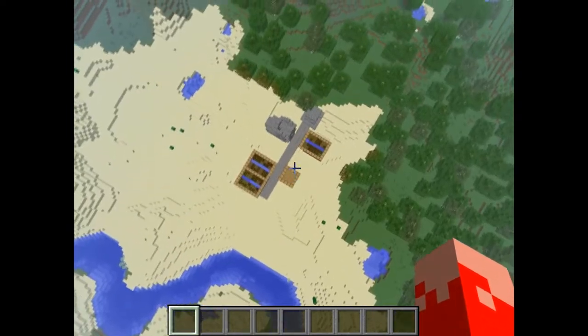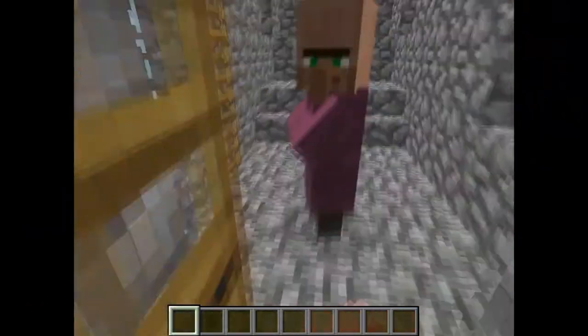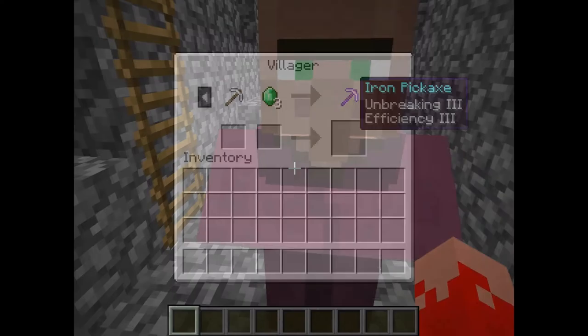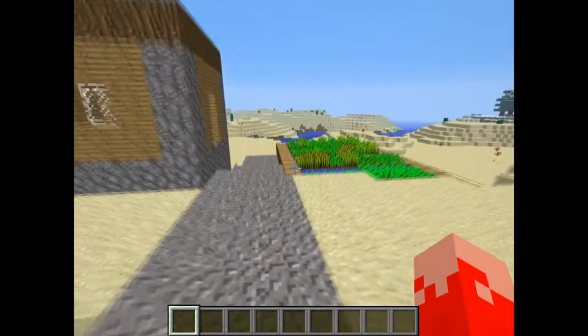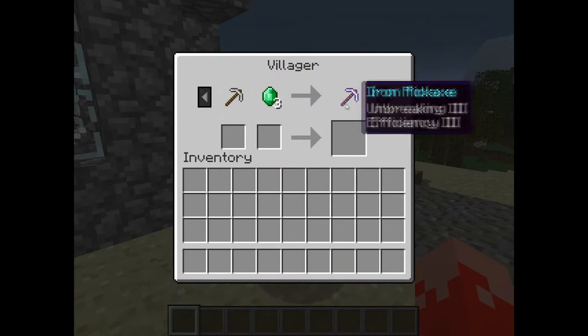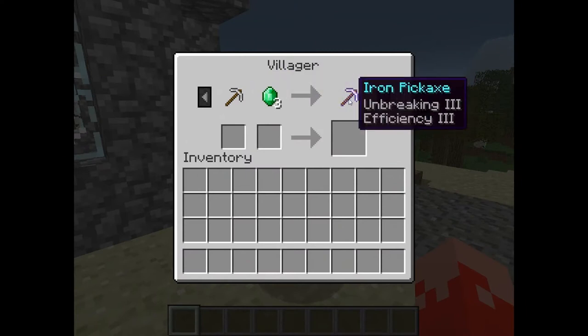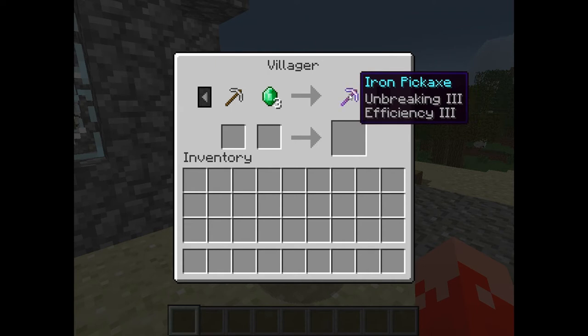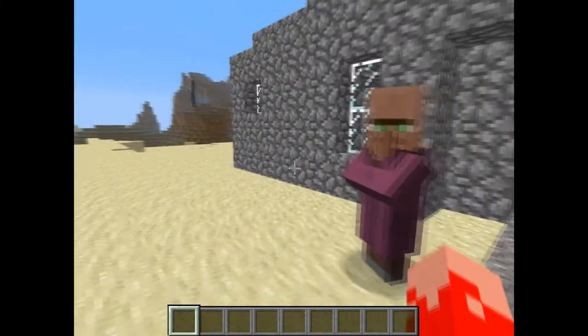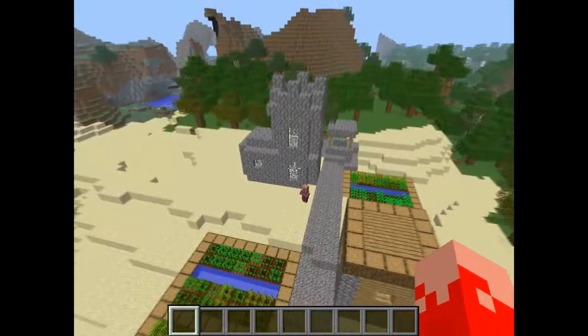Here's the village — you can see only two houses. That is pretty sweet, guys. Every time you create the world there will be another trade, but I discovered three trades for this guy. Once he gave me one emerald for four bottles of XP. Another trade was one emerald for one eye of the ender. And now a new trade — that's pretty sweet, guys.